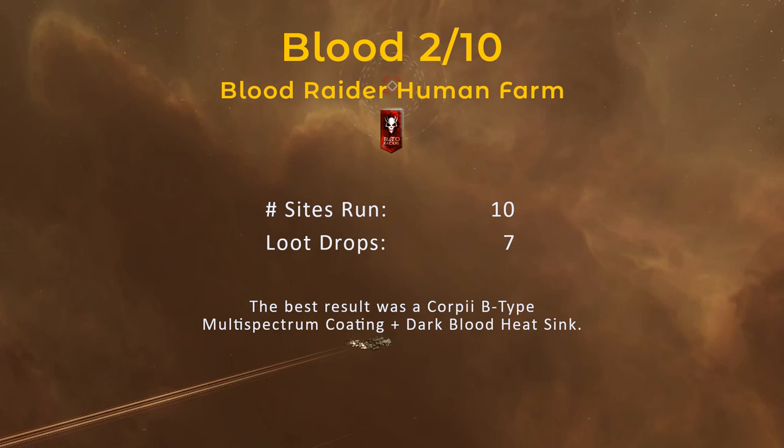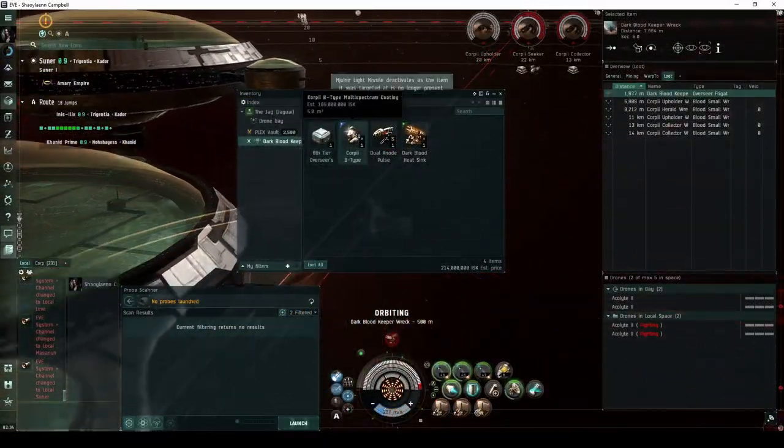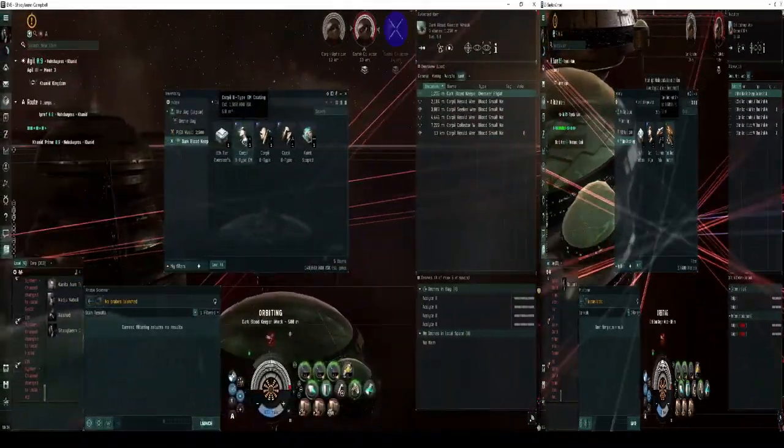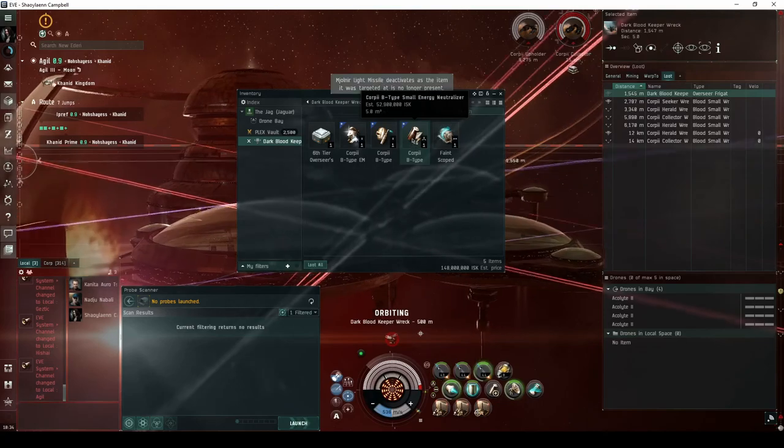While recording the footage for this video series, I kept track of the statistics for 10 Blood Raider Human Farm sites. Over this period, 7 of these dropped something beyond the Overseer's effects. The best result included a Corpii B-type multispectrum coating and a Dark Blood heatsink. Overall, I seem to be more lucky in this site than most other 2 of 10 DED-rated sites.